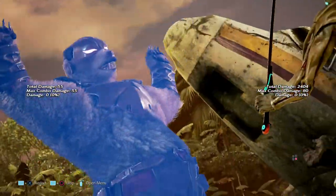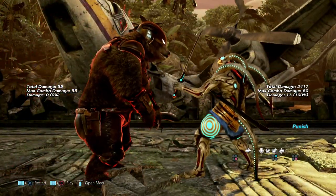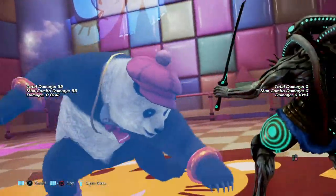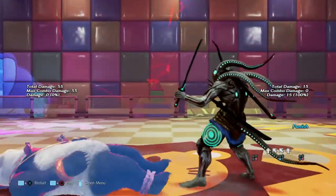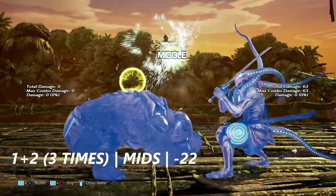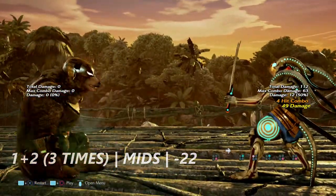We're going to start off with their rage arts. Both of their rage arts are different in animation, but that is the only difference between the two — both of them are launch punishable on block. First up is 1+2 three times consecutively. This is a triple mid-string, but it is launch punishable on block by Yoshimitsu.